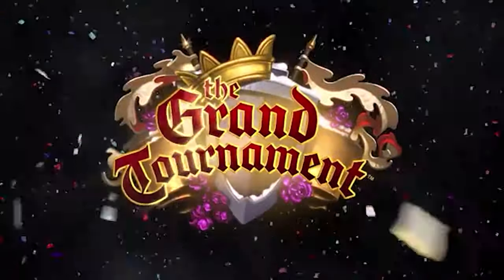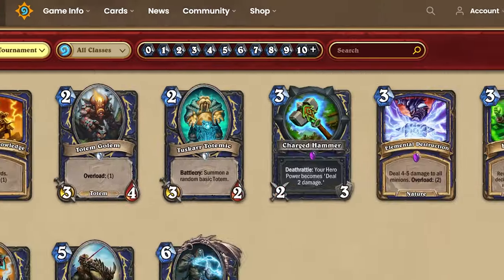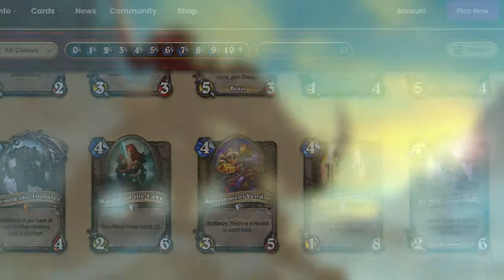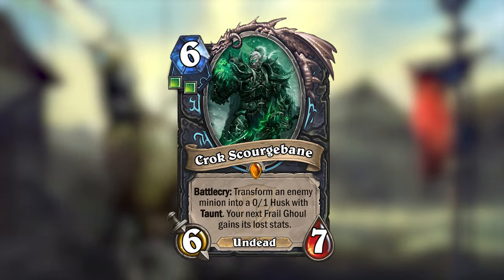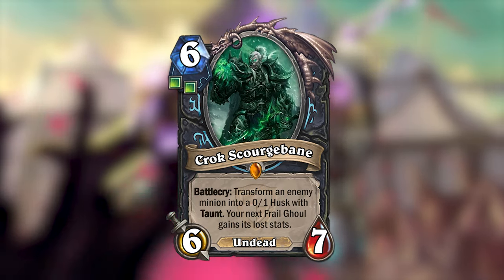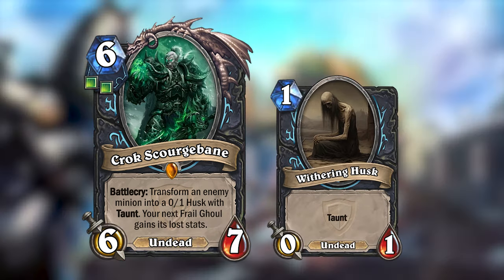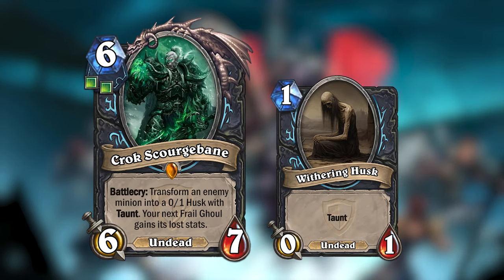Let's move on to the next expansion, the Grand Tournament. The Grand Tournament had nine cards for each class, but still only one legendary, with the exception of Hunter. The legendary I made for Death Knight is Krok Scourgebane. Krok is a 6 mana 6/7 undead with two unholy runes, that will transform an enemy minion into a 0/1 husk. Krok will then give all the stats the enemy minion lost to the next frail ghoul you summon.